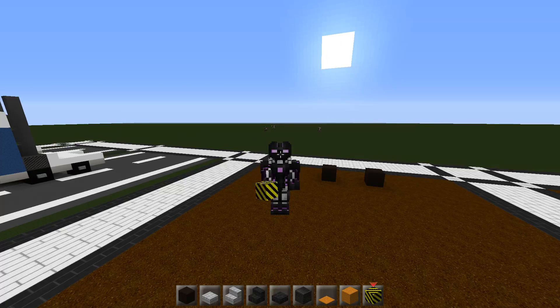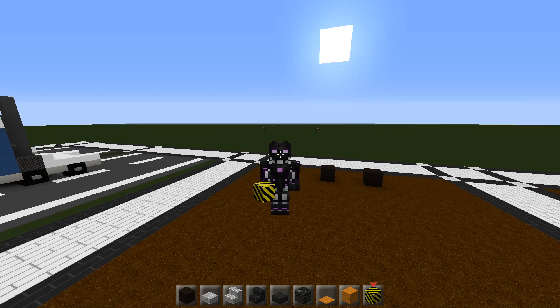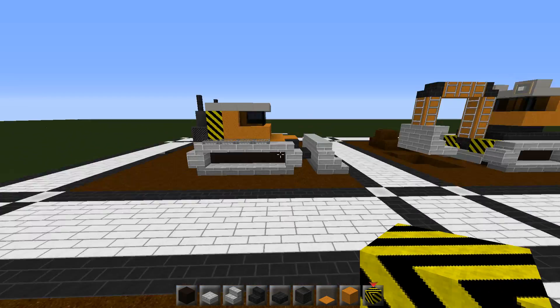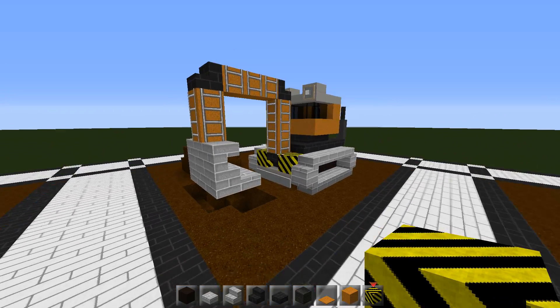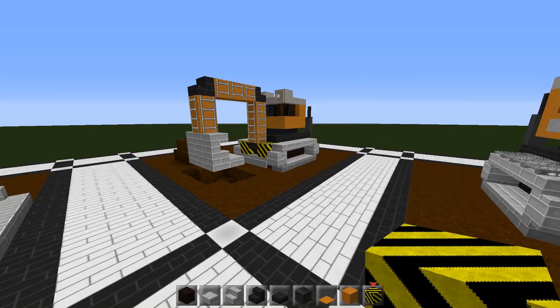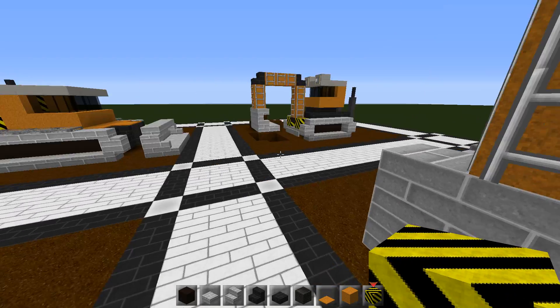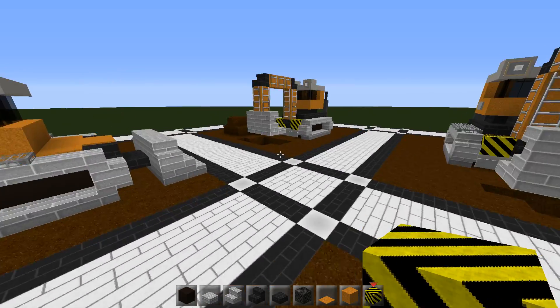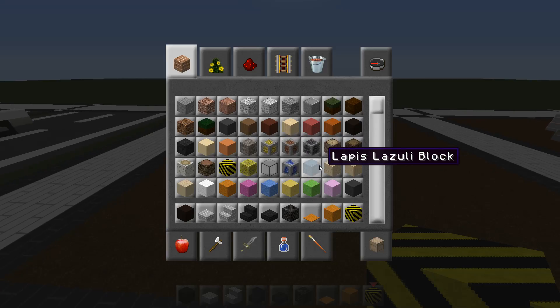Hello and welcome to Dragon Tech Gaming. I'm Dragon Tech and this is episode 9 of my modern mini builds. In today's episode I'm going to show you how to build this bulldozer. The idea is it goes with the excavator that I did before, and I think it will work pretty good in a construction yard or something like that in a big city, maybe with several of them. There are other construction vehicles I have in mind so I'm going to do them too. Let's get started.